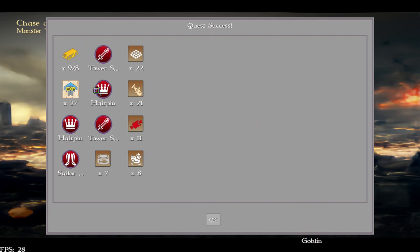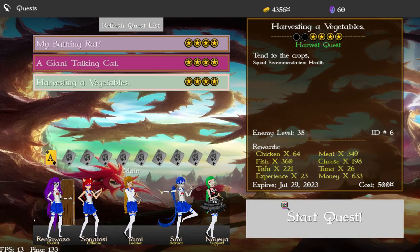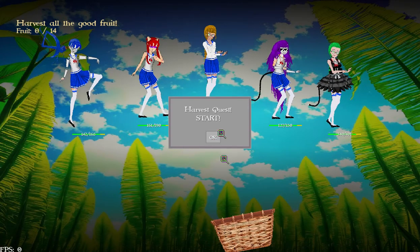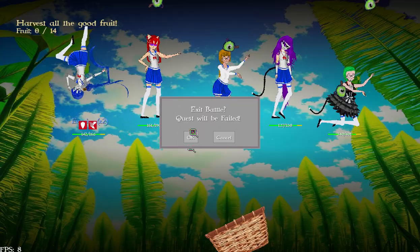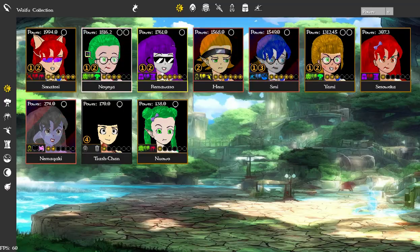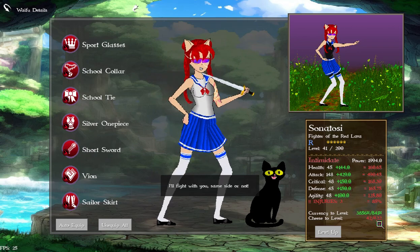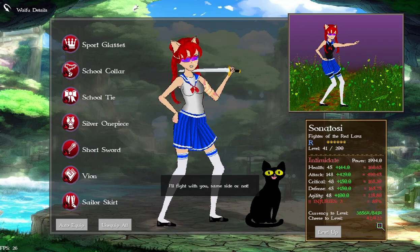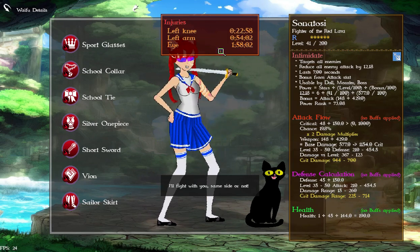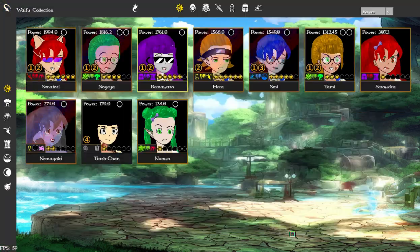One thing I didn't mention is the quest rewards. Capture quests tend to reward equipment, while harvesting quests are how you get food. Food is used to level up your characters, and it takes more food as characters level up. I have some injuries here from failing the mini-games, but I won't go into that mechanic right now.